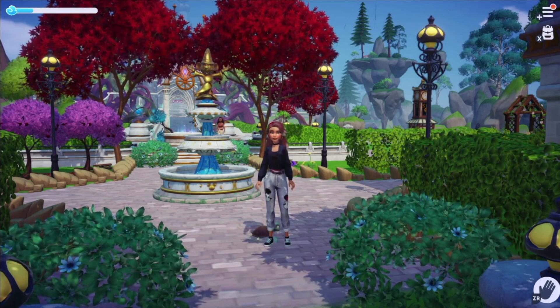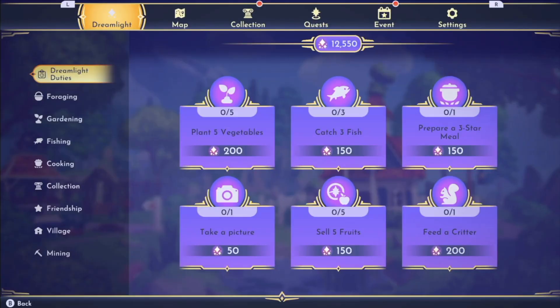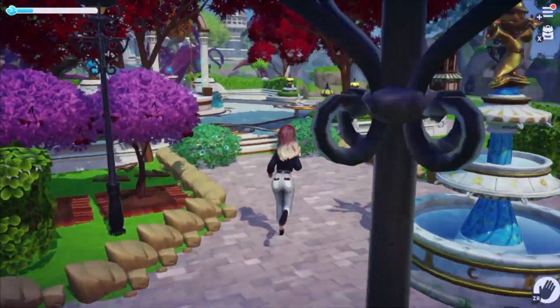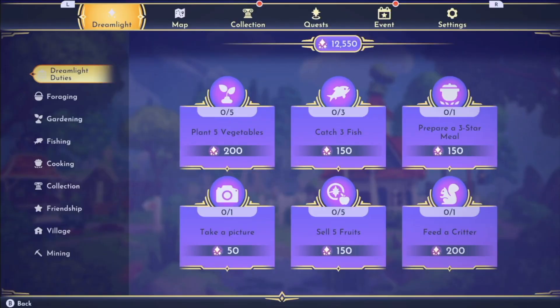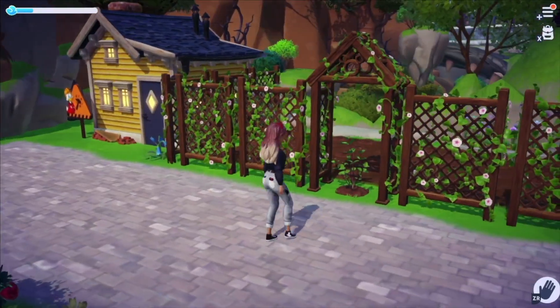Step one to unlock the Forgotten Lands, so we can get those sweet sweet pumpkins to decorate with, is to get a little bit more dreamlight. We have 12,550 dreamlight and we need 15,000. So I am going to plant five vegetables first, collect a little bit more dreamlight, and then we can go explore the beautiful Forgotten Lands.